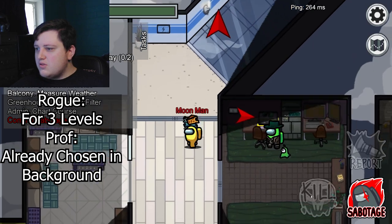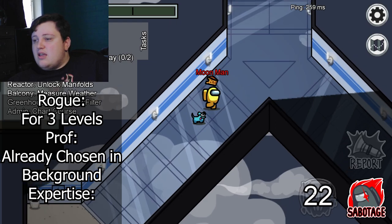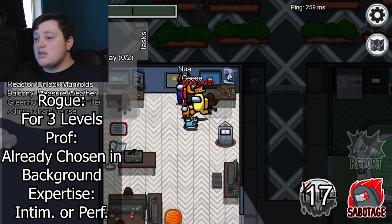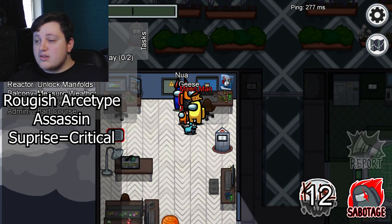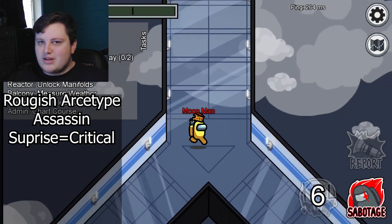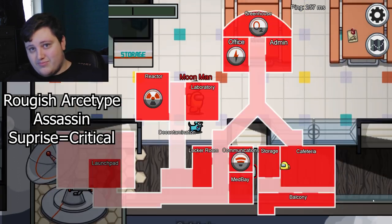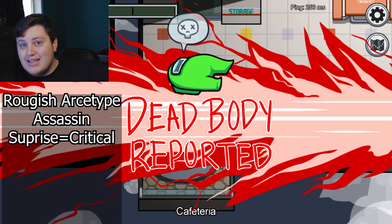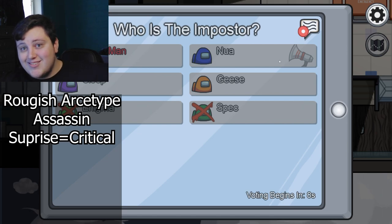For Rogue proficiency, I went with Deception — but again, you can get this earlier by choosing a background. For Expertise, put it in either Intimidation or Performance for obvious reasons, and Investigation so it really seems like you are on the case. For the Rogue archetype, choose Assassin. You should know how this whole class works by now, but briefly: you're not in combat, you see an enemy, you sneak, you surprise them, get a critical hit. Yes.